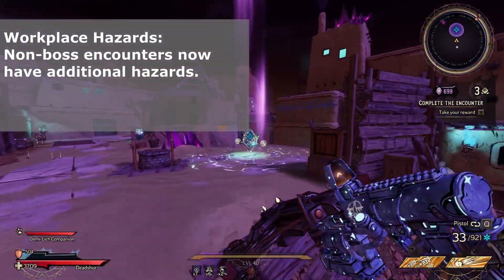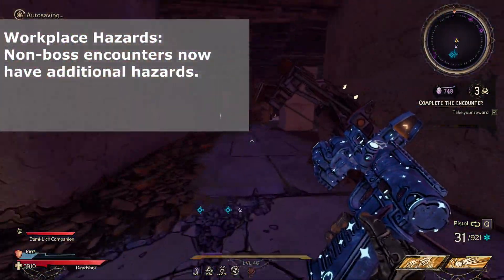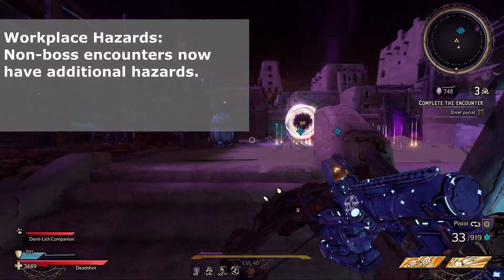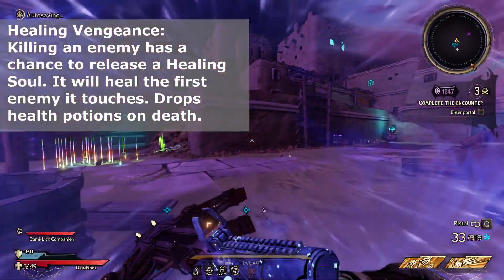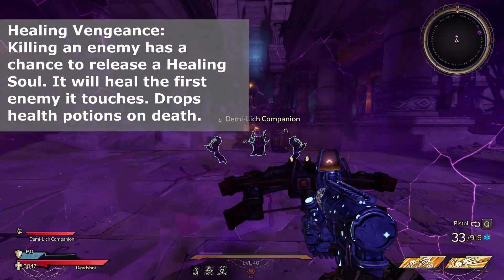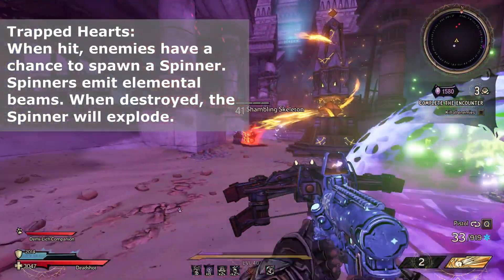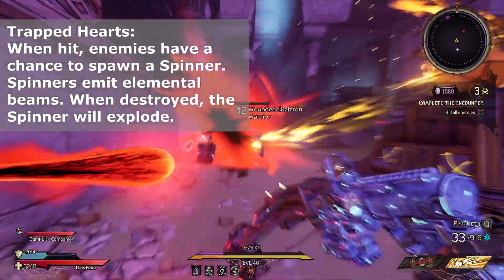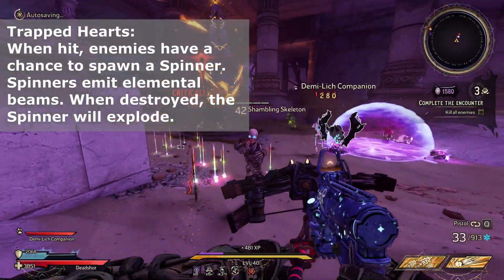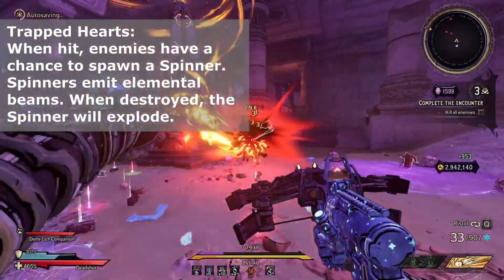Workplace Hazards means non-boss encounters have additional hazards — I think this one is just meteors, where you'll see circles on the ground and a meteor will come and hit that circle. Healing Vengeance: when you kill an enemy, a heart will drop out and seek out enemies to heal them — they also give you second winds, which is pretty good. Trapped Hearts: when hit, enemies have a chance to drop an elemental spinner that spins around, explodes to do damage, and I think you get second winds on them too.